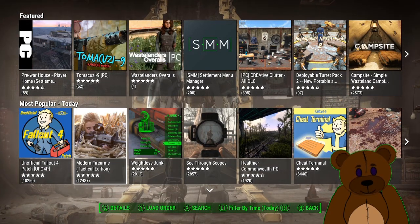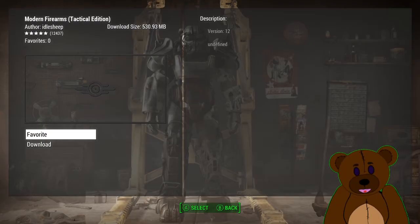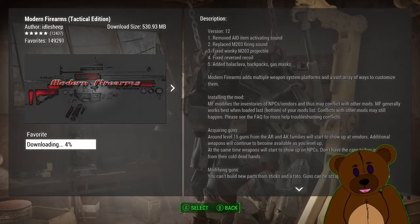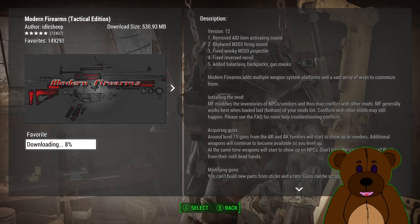Anyways, I'm going to go ahead and snag this Modern Tactical Firearms Edition, go ahead and download it. It's going to queue up and it's going to take a little while — as you can notice it's about half a gigabyte.